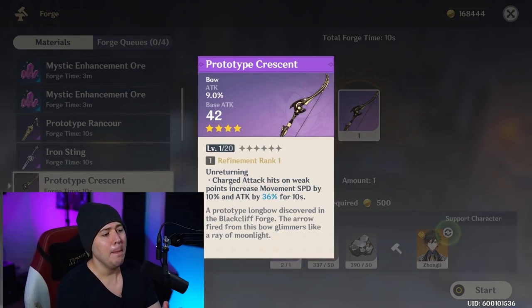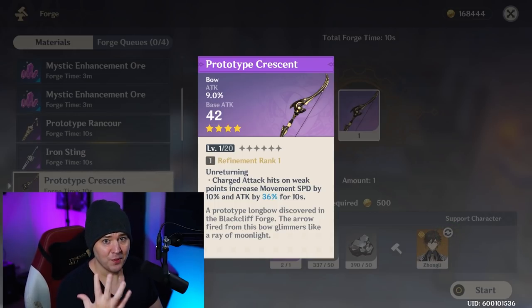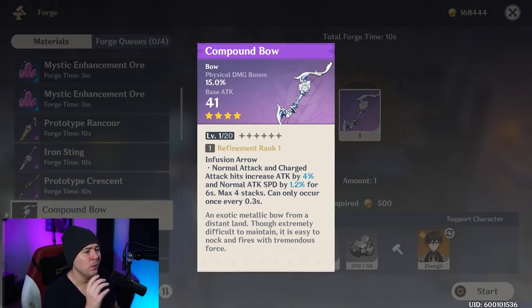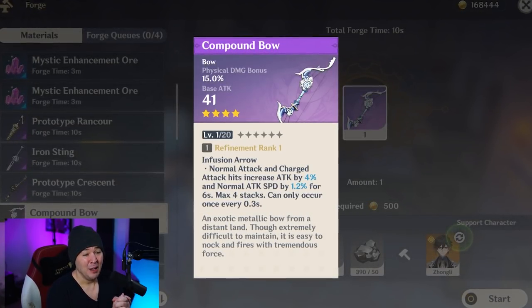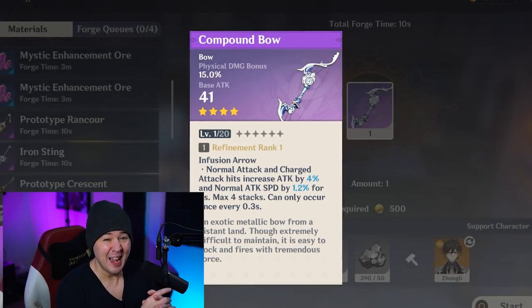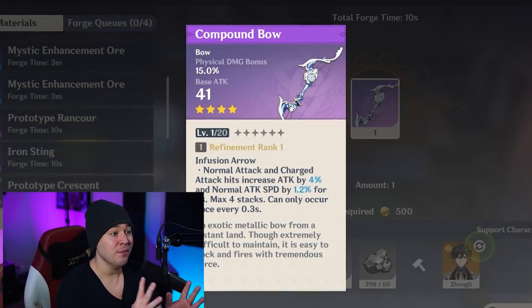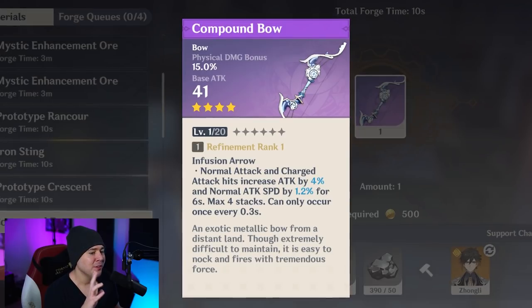Prototype Crescent is actually pretty powerful for characters who want to charge attack - Ganyu in particular is a very strong pick for this four-star bow, since you want to charge attack for that automatic crit. You also get a large attack percent bonus, up to 72% when maxed out. There's also a physical damage bow here that increases attack speed from normal and charge attacks, but I wouldn't really recommend crafting that one unless you're running a physical damage carry.